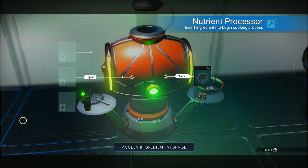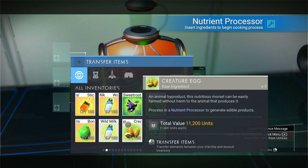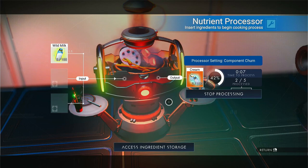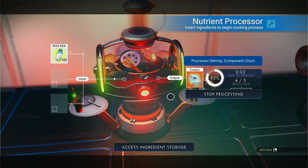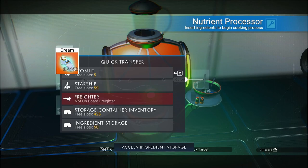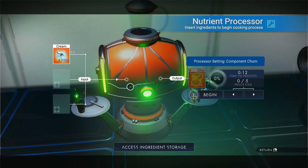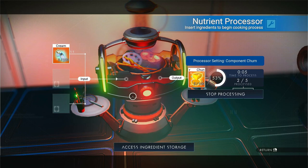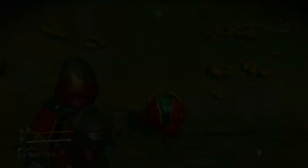Once you've interacted with the nutrient processor, you'll see three slots on the left side where you put ingredients. Here's the key thing about cooking in No Man's Sky: it's not simply 'put these ingredients in, get a meal.' It's a multi-step process. You refine one ingredient into something, combine that with another ingredient and refine again, then take those intermediate products and refine them into a final product. You may need vegetables, meat, wheat, and other items.